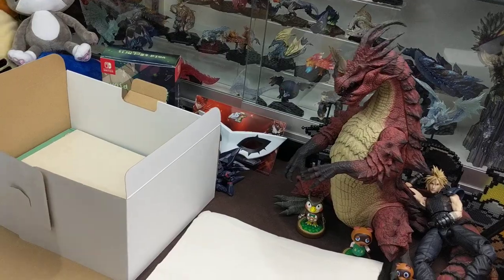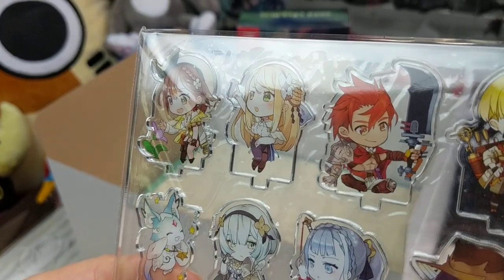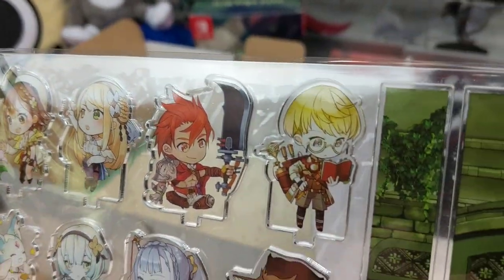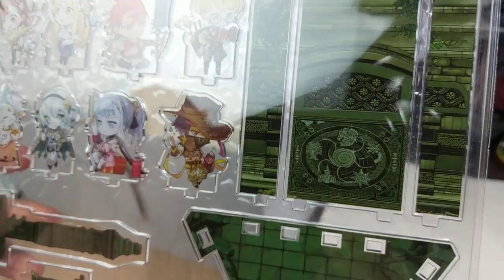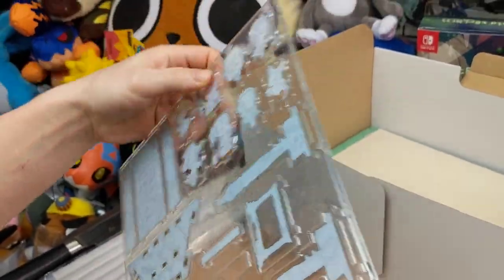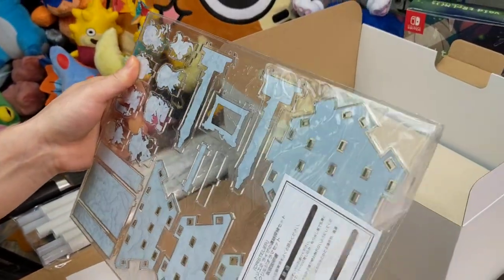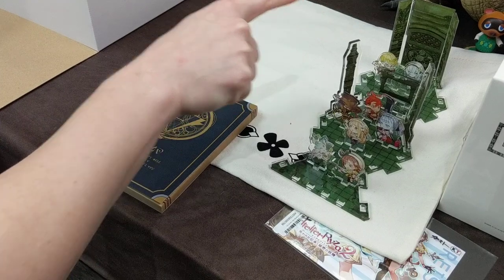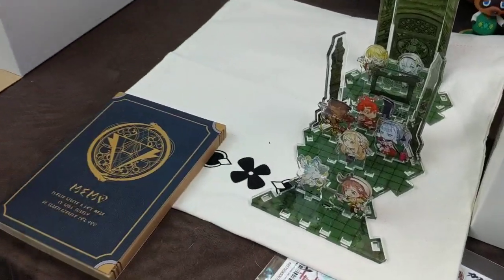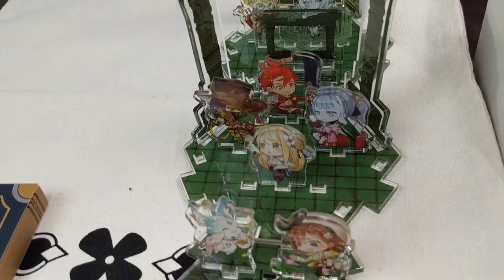Oh, this looks like one of those dioramas — it is! We've got an acrylic diorama, and that's so cute — little chibi girls! Should we pause and put it together? Sure, we don't want to waste everyone's time with us figuring it out, so we'll pause and come back — we don't edit anything. There were no instructions, so here it is.